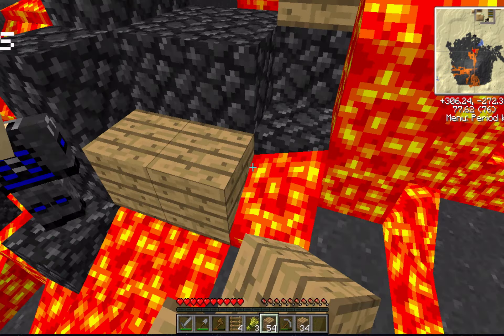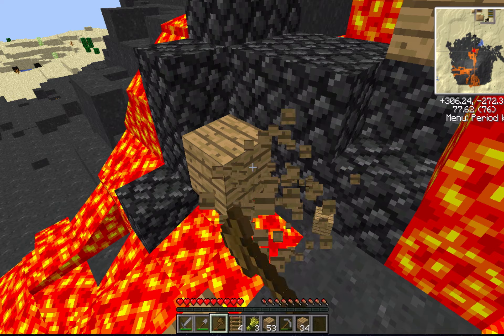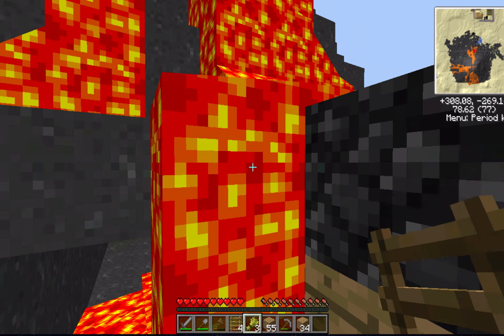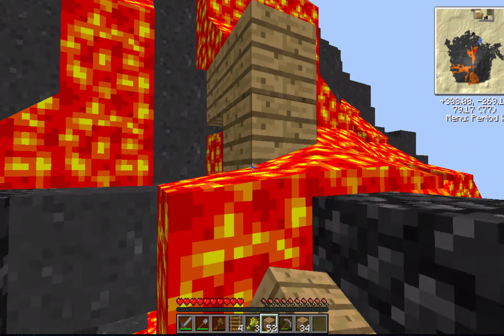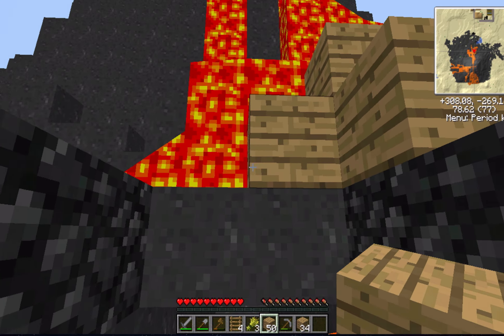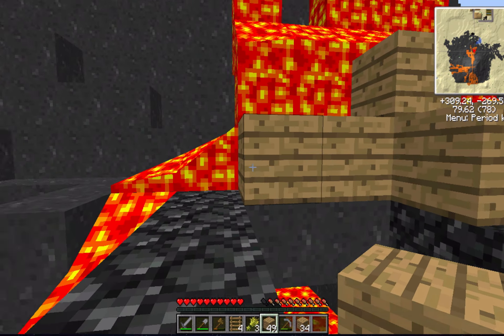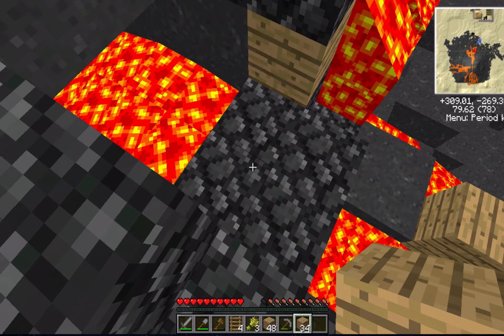Sticky resin! We need that. Stop doing that — you're getting sticky resin, you're wasting stuff. You have to use a tree tap. He just mined it instead. We need rubber for pretty much every single thing we do in TechIt.